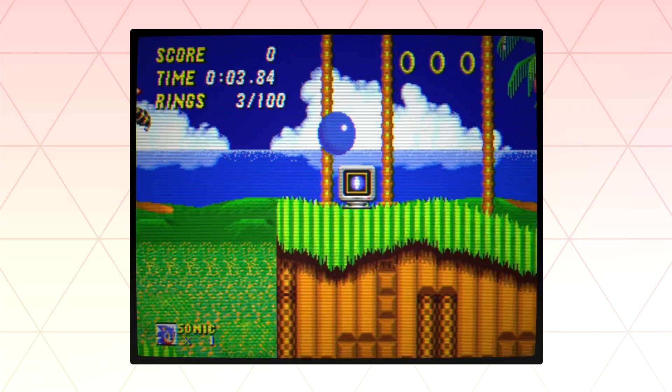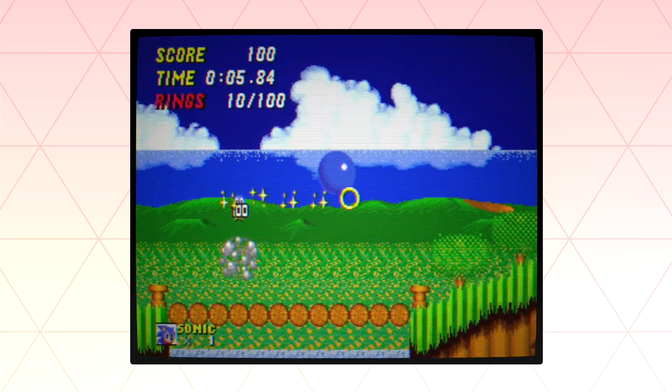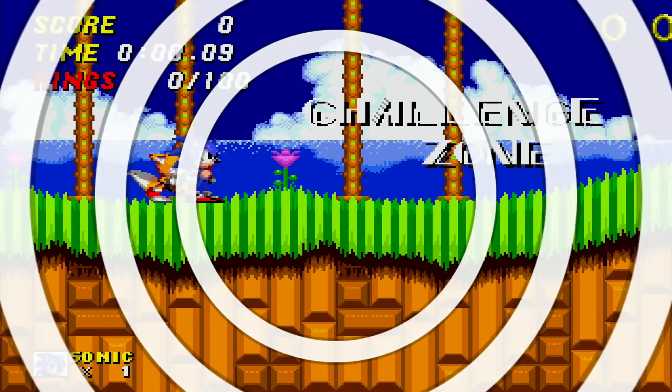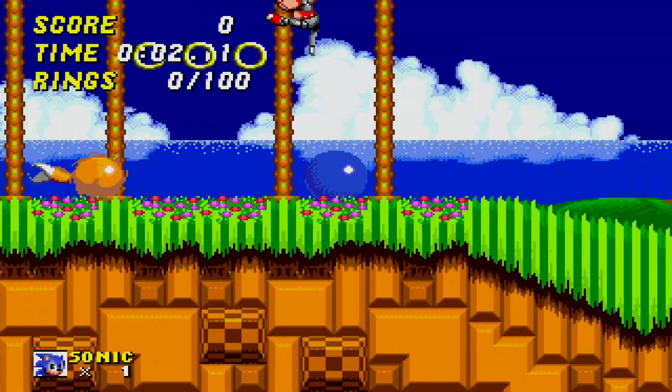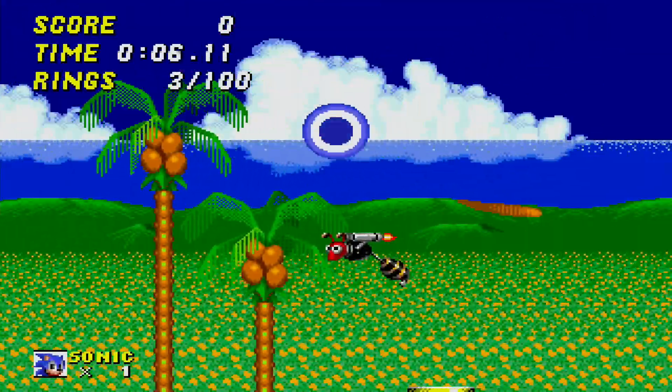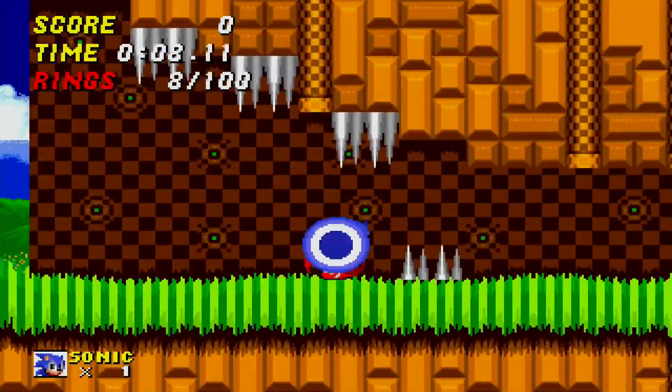A variety of display options are available, from the size of your screen including the original 4:3 or a stretched out widescreen mode. The original 4:3 mode also has borders around it which can be swapped out for other ones. There are also scan lines for old school fans, or a smoothing setting to make it a little bit easier on the eyes.